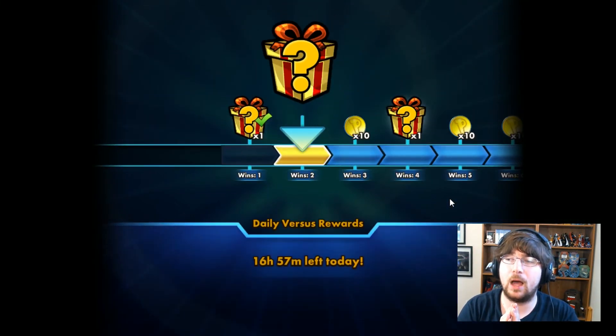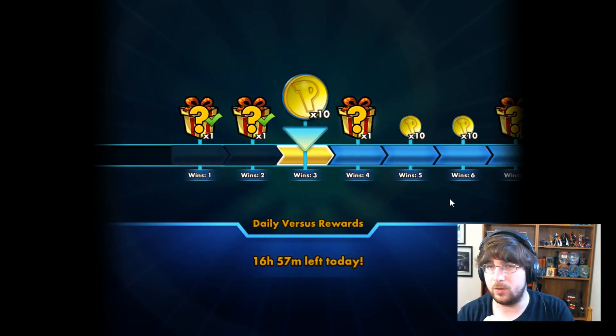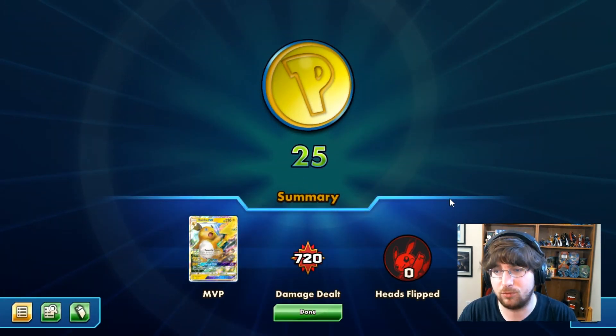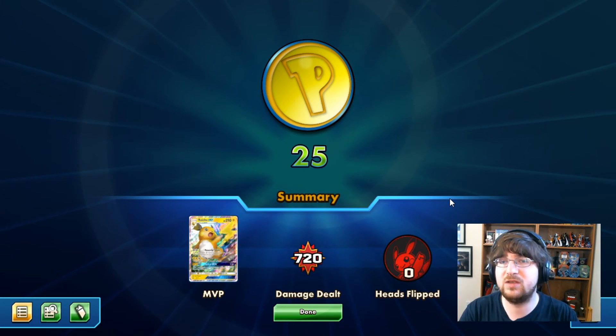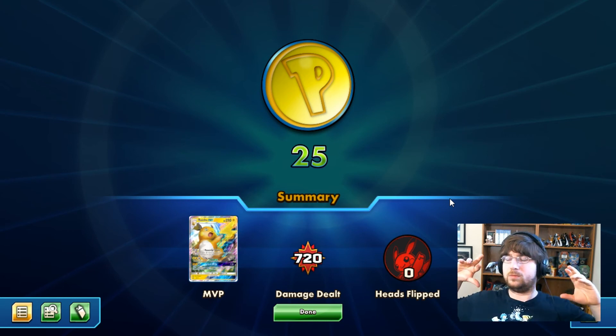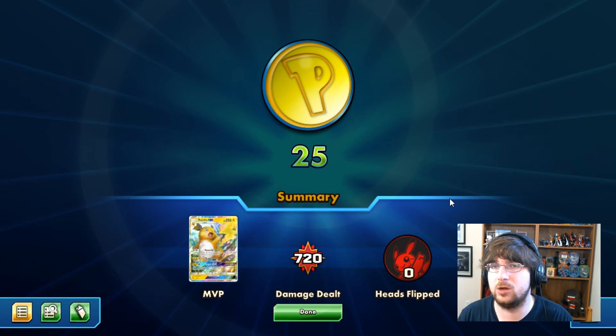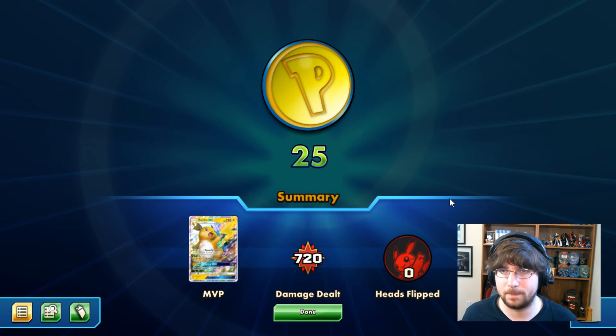I'm still intimidated by Garb, by Espeon and Drampa — that deck is still pretty strong in my opinion. Very intimidating. But Raichu still came through. This deck is very hard to structure. I guess if you played Darkrai quite a bit, it wouldn't be hard to set up a Raichu deck. But the combinations are more difficult. In Darkrai everything is basic — you have Yveltal who can get energy from the discard pile, which Raichu can do for this.